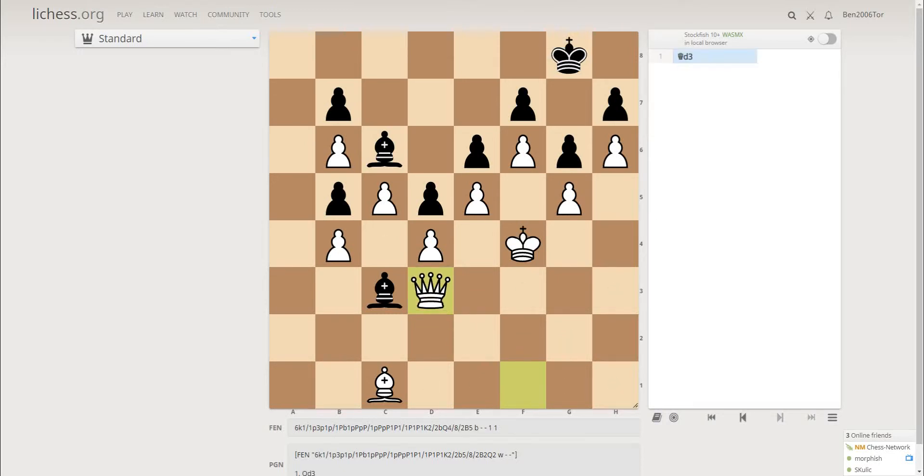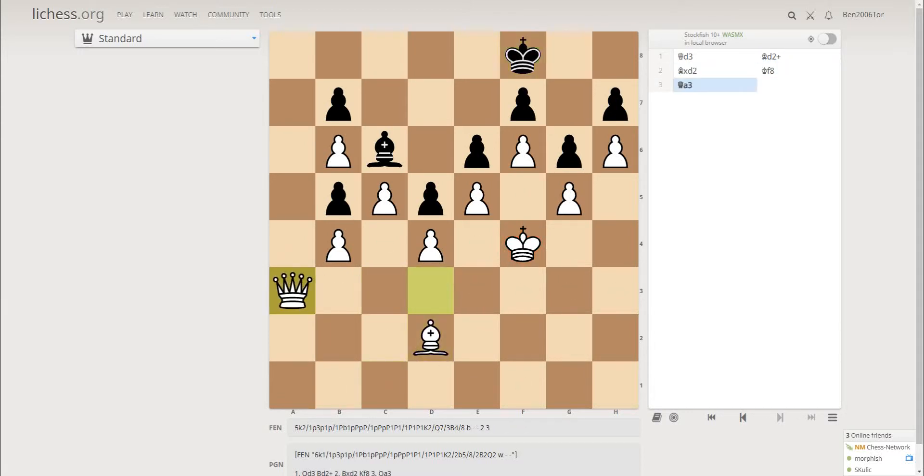But what if queen d3? Then bishop d2 again. Now bishop takes in, king f8, queen a3 even, king d8. If queen a8 then again king d7, and black is managing to draw the game. In the same line with queen f3.